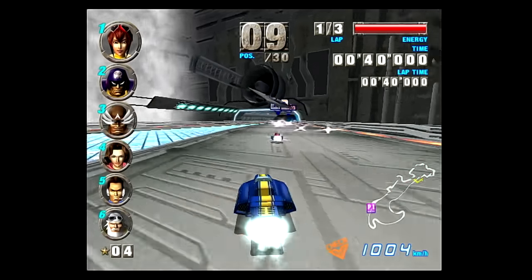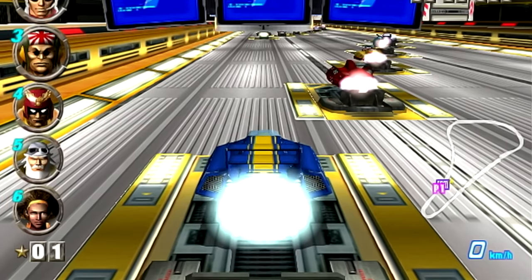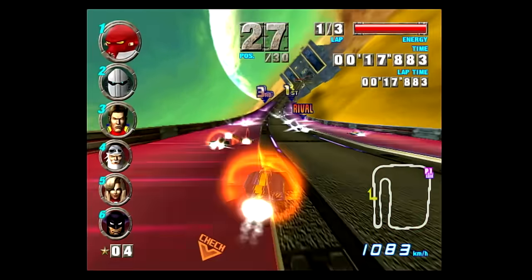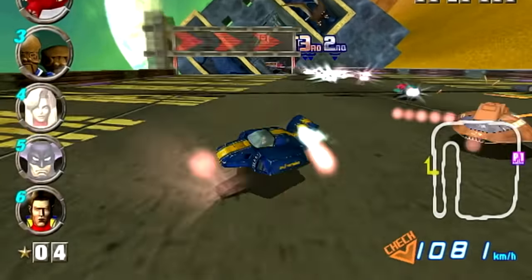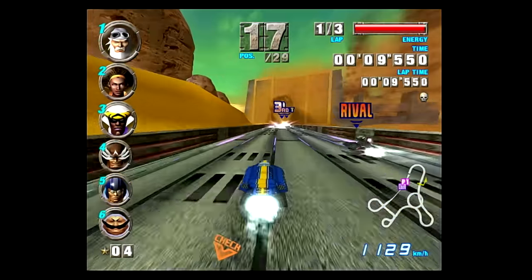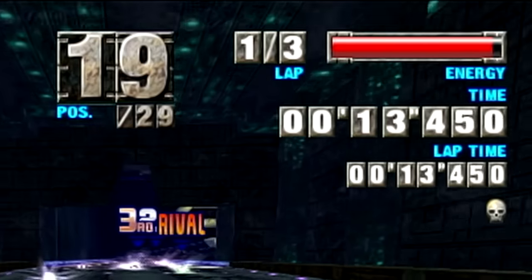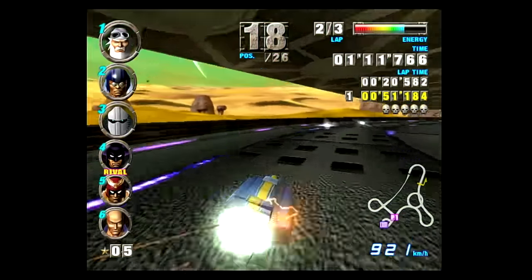The X and Z buttons can be held down to initiate an attack. Holding X while pressing left or right lets you ram opponents next to you, while holding Z lets you spin your vehicle to damage opponents surrounding you. Introduced in F-Zero X, this lets you take out opponents from the remainder of the race. Doing so nets you some energy back, and knocking out five racers in a race will earn you an extra life.